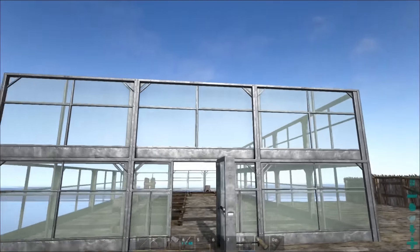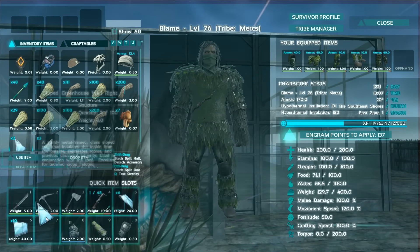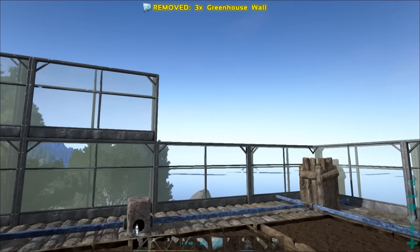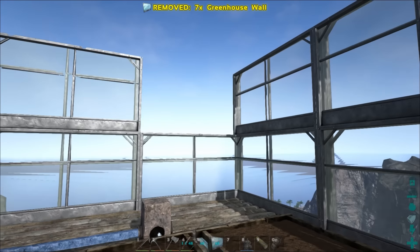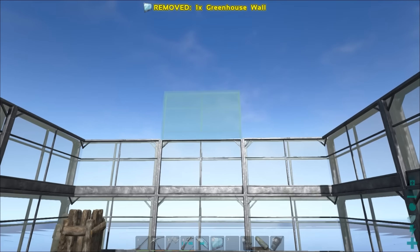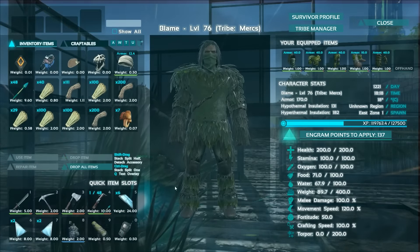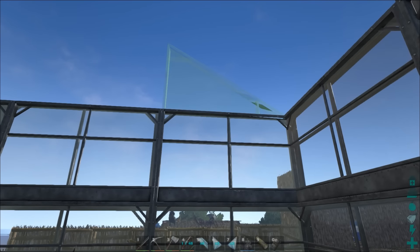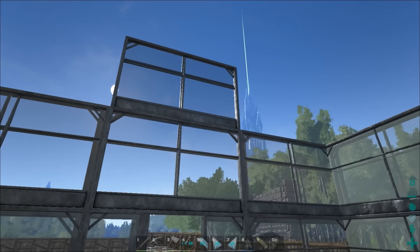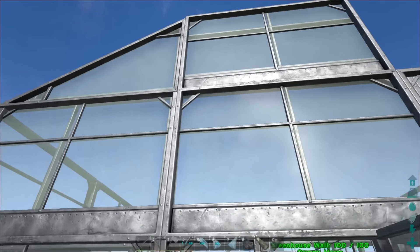Made a bunch more of the greenhouse pieces. Let's put this right here. I got more of the wall pieces — bam, bam, bam, right there. I made two more because I need one right here and one right here, for the angled pieces on top. So now I've got these — I've got to figure out which one is the correct orientation. It's gotta be this one. Let's put that one right there.